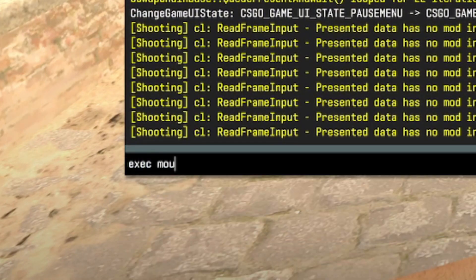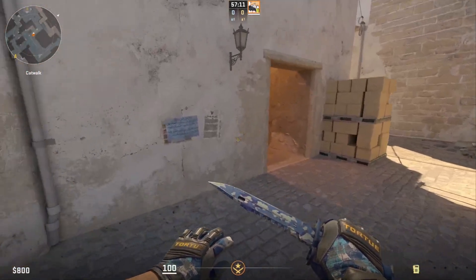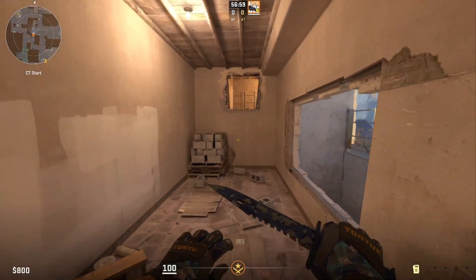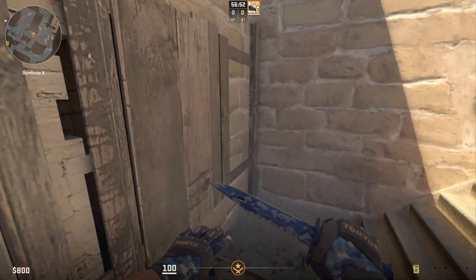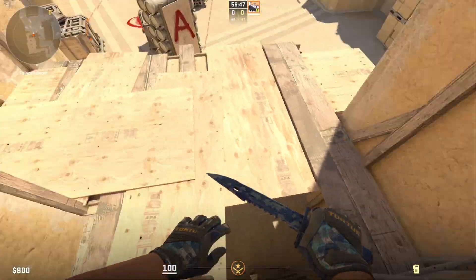In game, once again type 'exec mouse_x / hvhmx' and now you have infinite bhops. There you go. Make sure you like and subscribe. When there are new exploits I will make a tutorial — not only on Shorts and TikTok, but I'm gonna start posting actual tutorials on my second channel as well. Subscribe if you want to see those in the future.